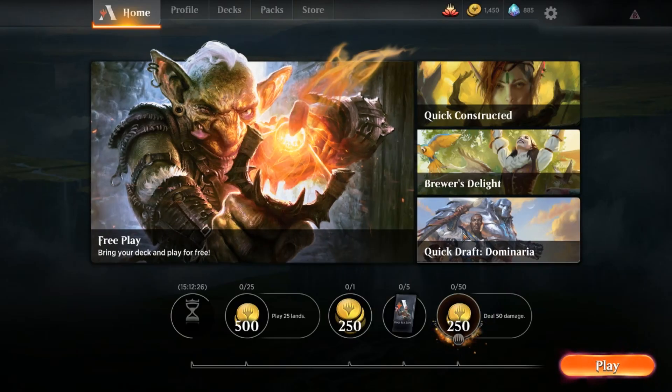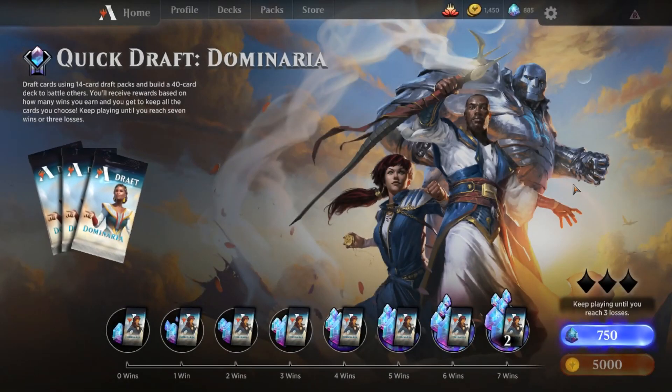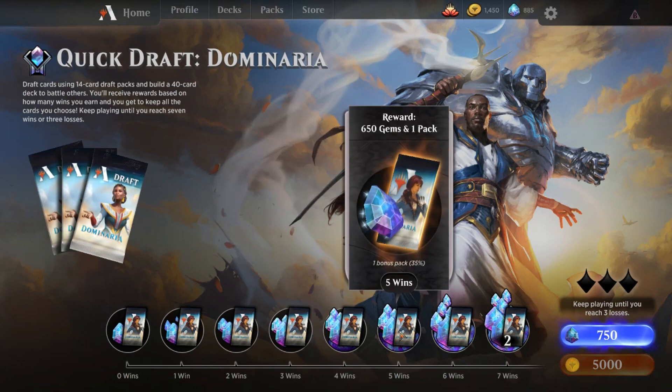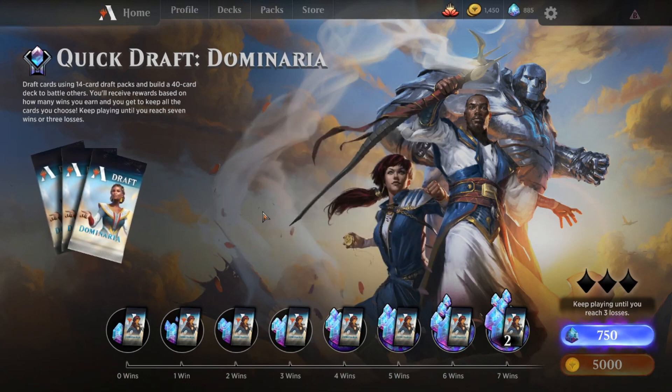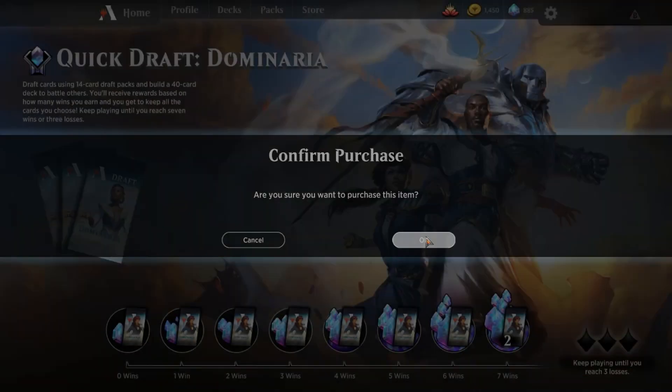Hello everybody, and welcome to our fourth draft on this Dominaria Booster Draft game. Let's see how long we can go. We're going to keep doing drafts until we stop making enough gems to do a new draft, which hasn't quite happened yet. After paying for this draft, we're going to have 130 gems, which means we need to get five wins before three losses. Sounds very doable unless we get another deck like last time. Evan's making coffee in the kitchen, but for now this is Bryant here by myself. Let's do this.